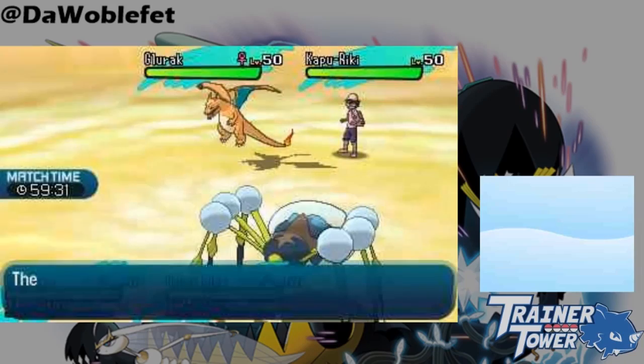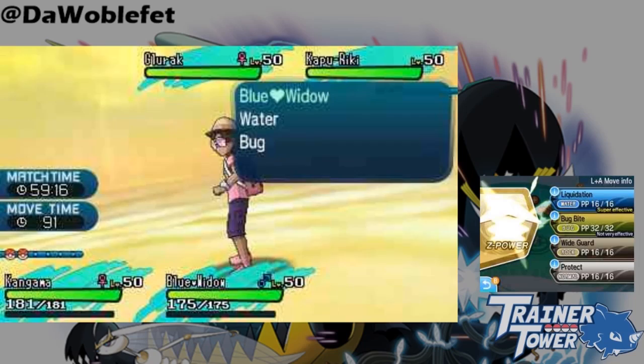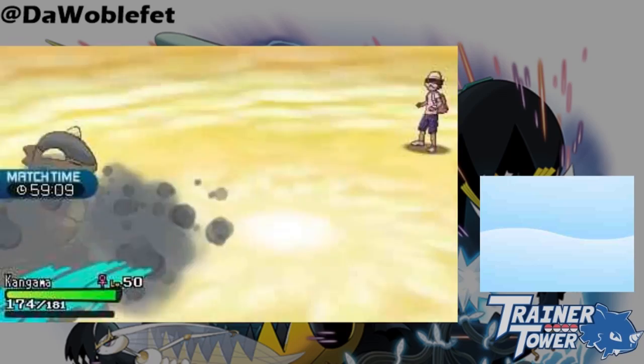I've covered this in a previous Mechanics Monday, but notably a Pokémon cannot Mega Evolve while in Skydrop. Although you can press the Mega Evolve button, your Pokémon simply won't Mega Evolve. This does not apply to Z-moves, which can be used like normal out of Skydrop.